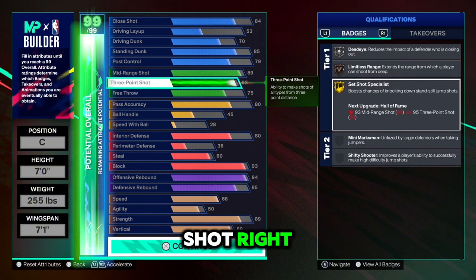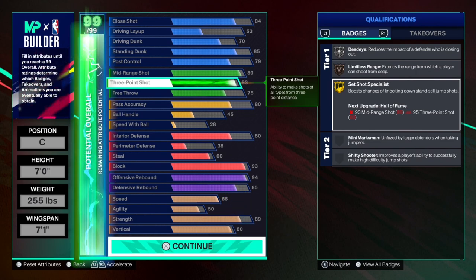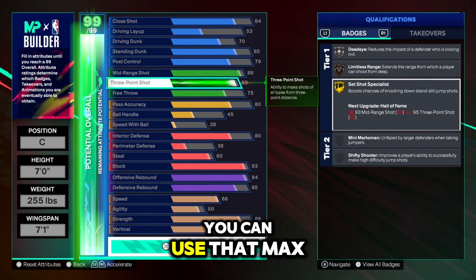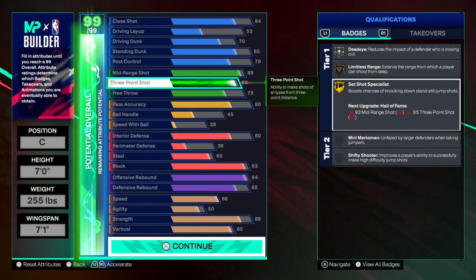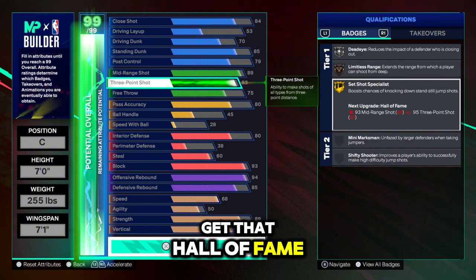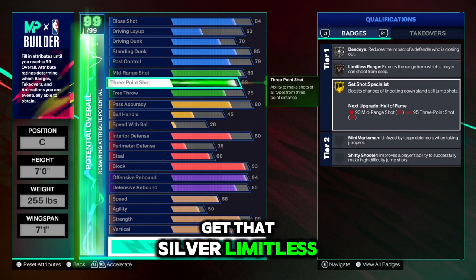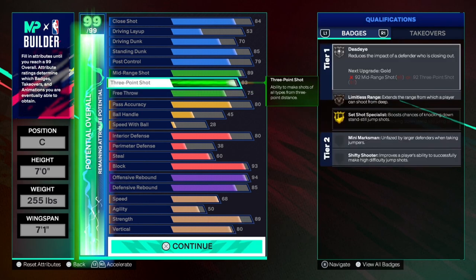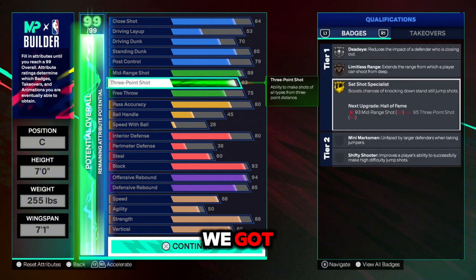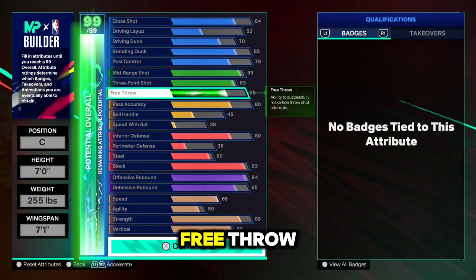For the three-point shot, you get a Bronze Limitless. If you want, you can use that max plus one to get Silver Limitless. And we got a 75 free throw.